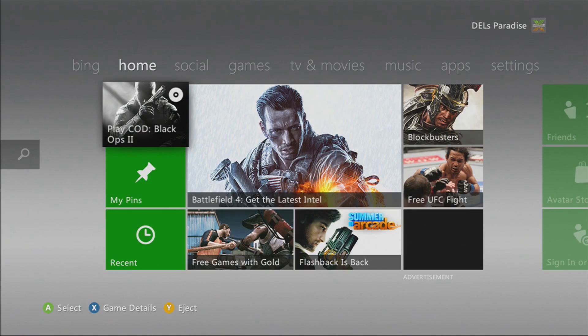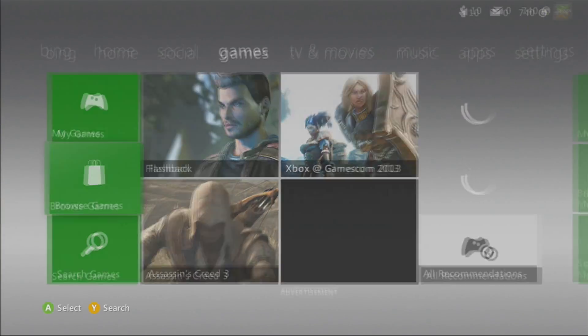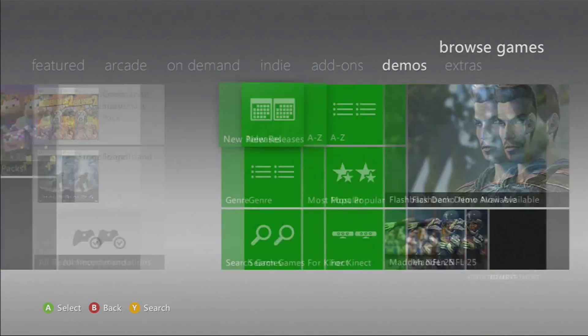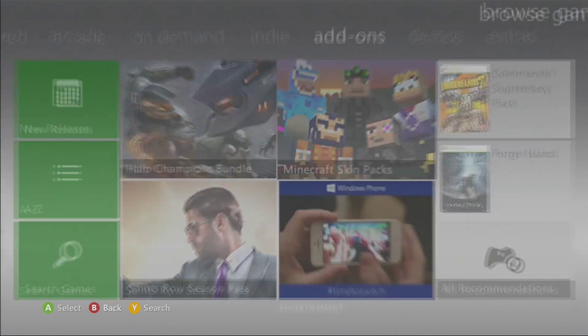So what the new update is — if you go to browse games or whatever, let's just say I want to buy an add-on, let's say. Let's buy a skin pack.